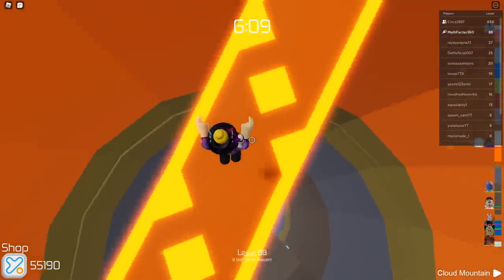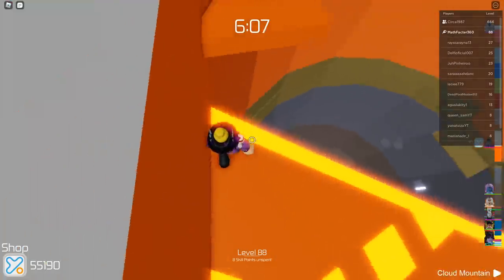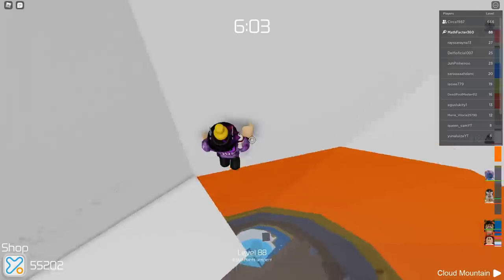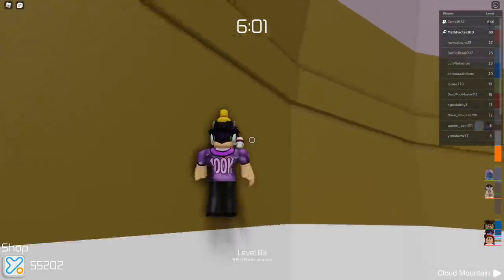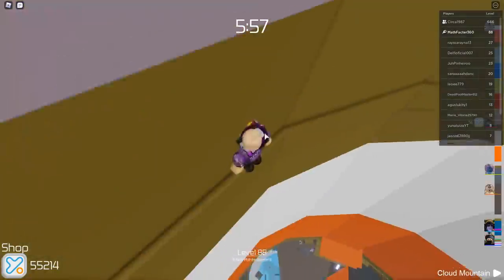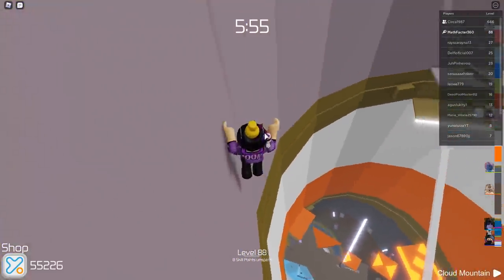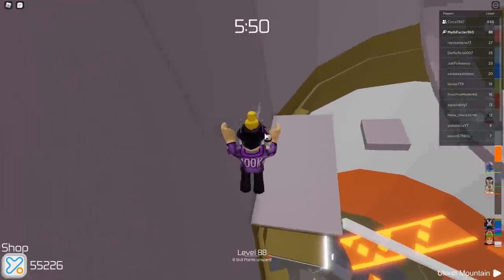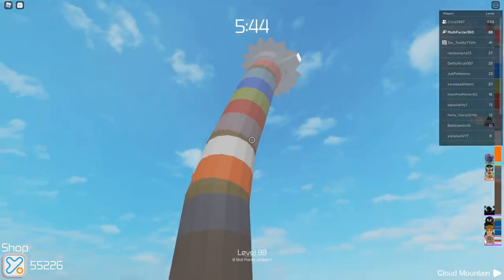Another thing you can actually do with these bending stages — you can just walk on the walls if you really wanted to. Like here, if you don't really want to do the stage right, you just go into the wall and walk up. You do have to find where you go to the next stage, but you just walk across the walls when it tilts. Look at this stage though — oh my god, this tower looks so weird!